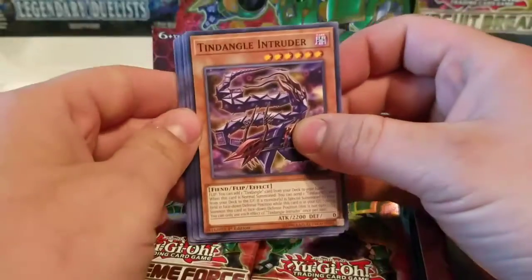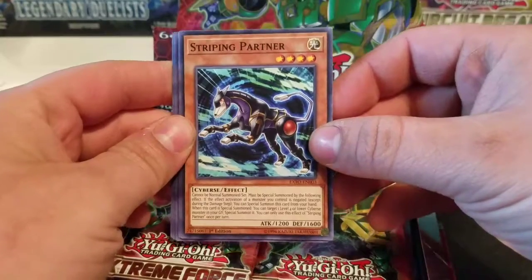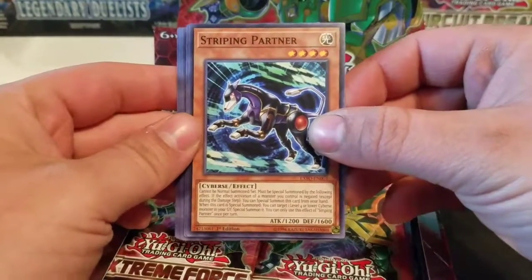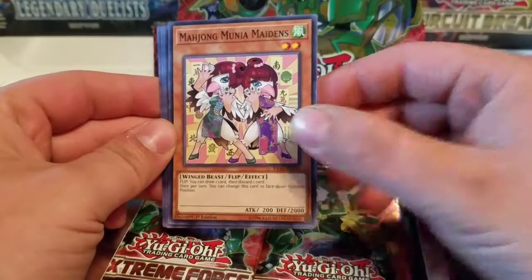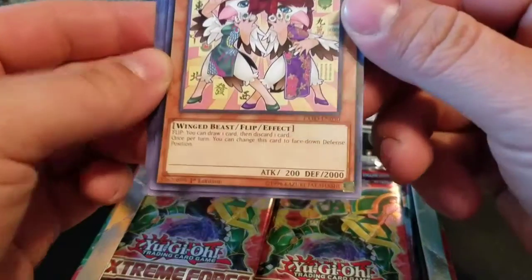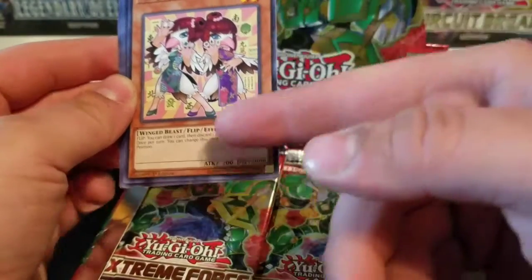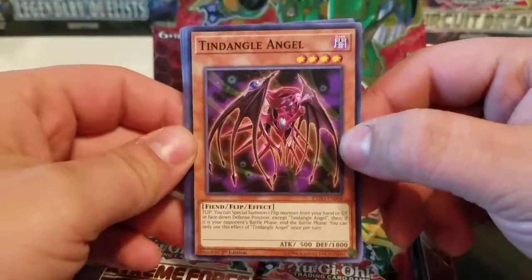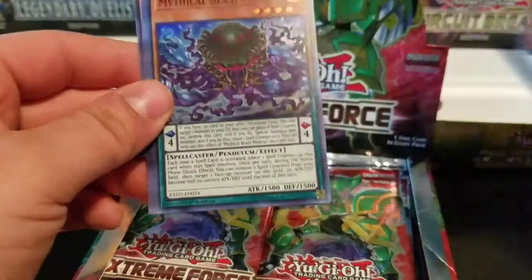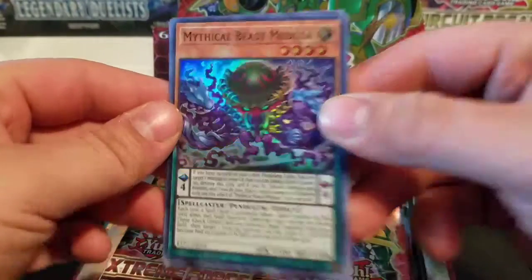First up we have Tindangle Intruder, Stripping Partner — I guess it's Stripping Partner. Mahjong Moonia Maidens — they like their Mahjong. It's a flip monster: you can draw one card then discard one card; once returned you can change this card to face-down defense position. They actually have 'Flip' labeled in the effect bar now. Tindangle Angel. And a Link monster — Pendulum. Mythical Beast Medusa! Don't look in her eyes — close your whole face.